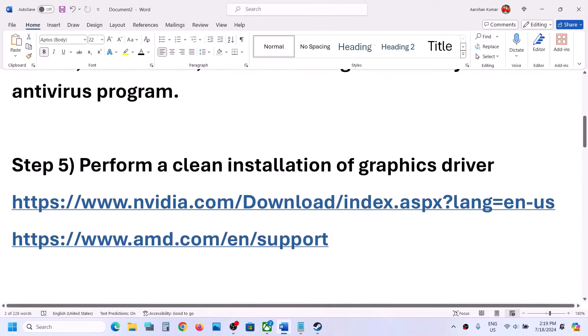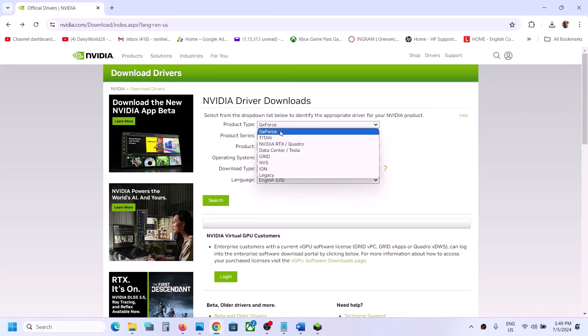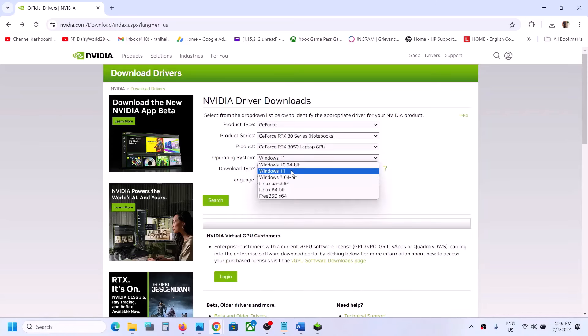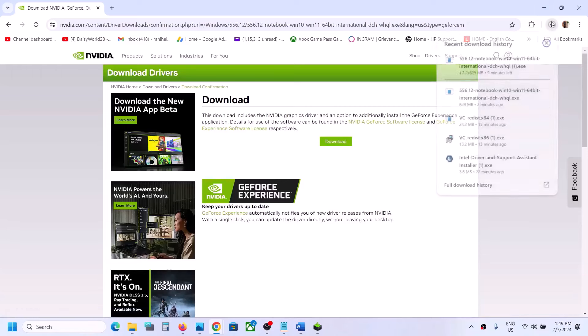The next step is to perform a clean installation of your graphics driver. If you have an NVIDIA card, go to the NVIDIA website; if you have an AMD card, go to the AMD website. On the NVIDIA site, select your product type — for example, GeForce — then select your series, your specific graphics card, your Windows version, and select Game Ready Driver. Click Search, then click Download.